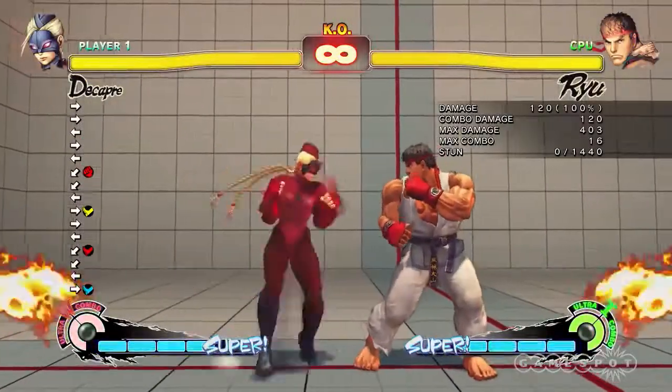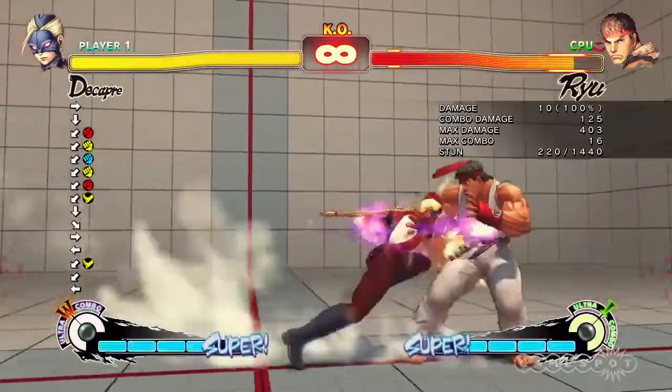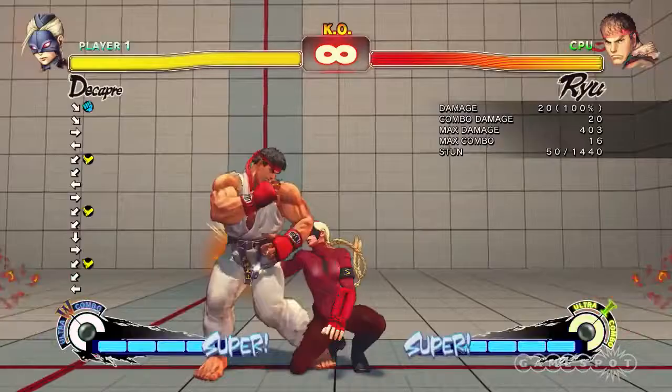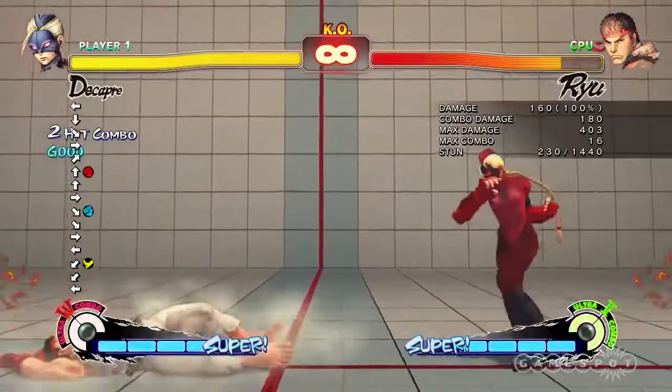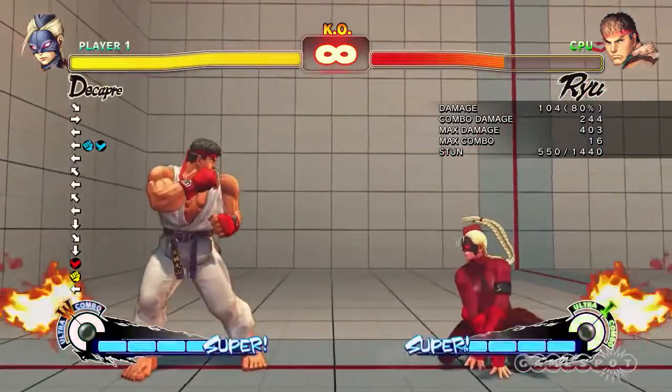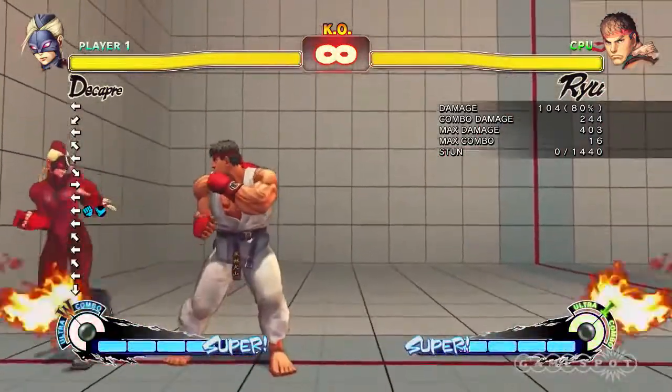She's got a really defensive playstyle. She can use her attacks like this to slowly chip away at her opponent. She's got the stinger attack, and she's got lots of target combos and the ability to air throw. She's a really unique character. And let's not forget that she can combo into her Ultra 2.